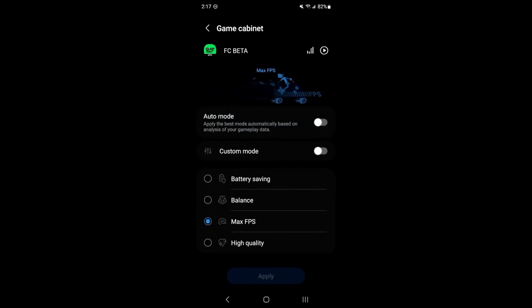So we're going to go to FC. You have a couple of presets you can use. Balance is a good balance between image quality and FPS. Max FPS means your phone will dedicate to having the most FPS when you're playing the game. High quality is more about image quality, resolution and stuff. For a game like FIFA, I really recommend selecting the Max FPS mode.